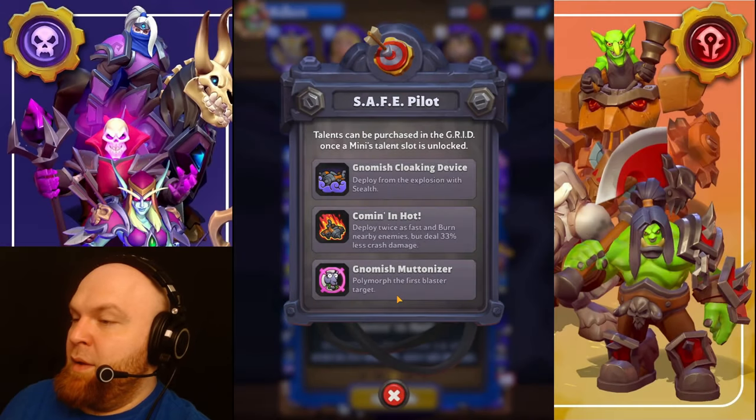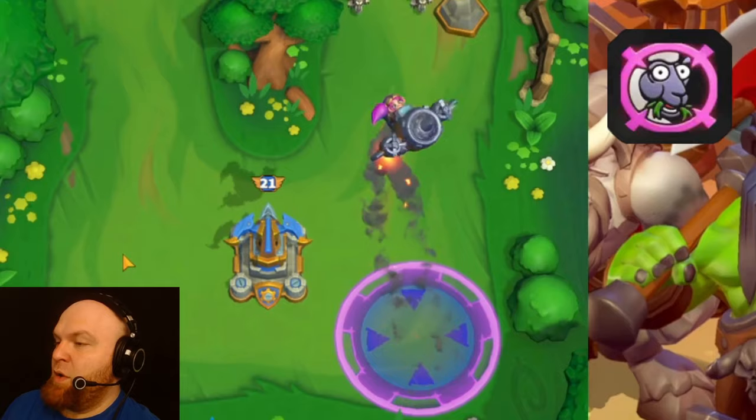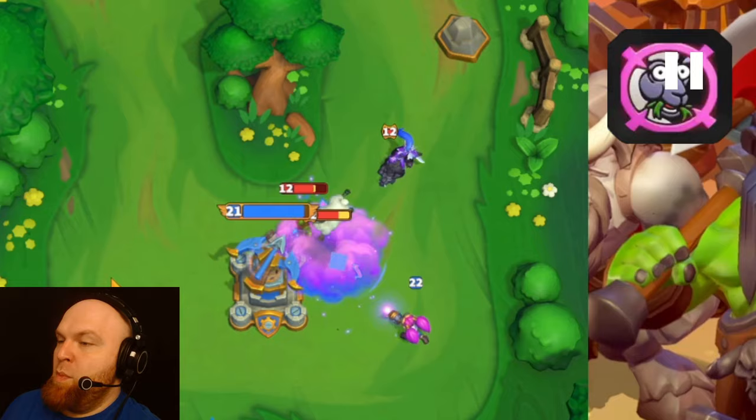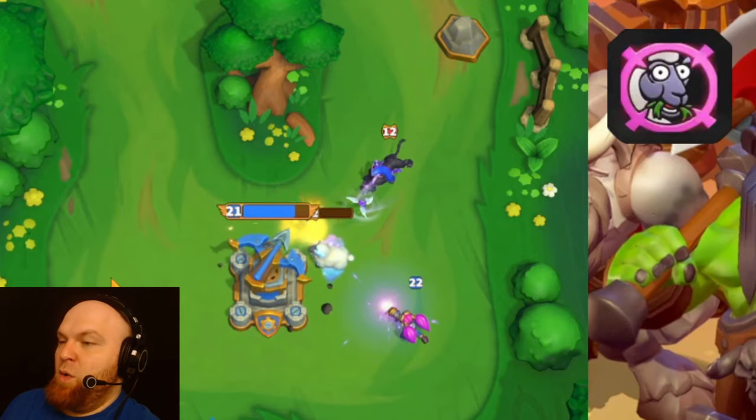Talent number three: Gnomish Polymorph — polymorph the first blasted target. I'll throw it to the side to avoid making a mess on screen, and we attack the first target. As you can see, it's a ship now — that's what it does.